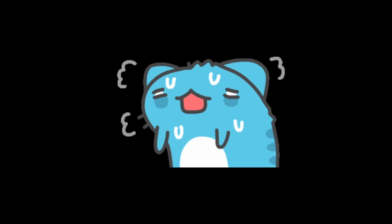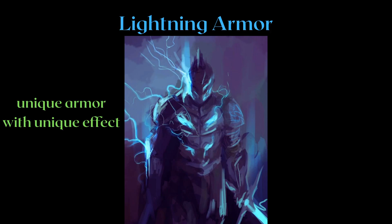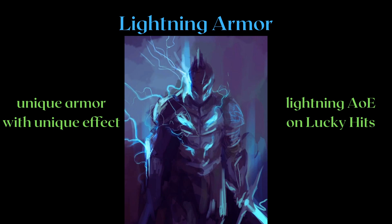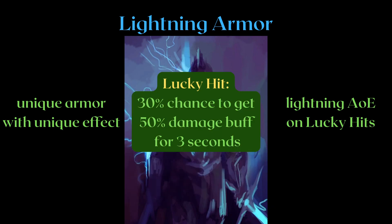After learning about how lucky hit chance is actually calculated, just exactly how do you apply it to your build? Let's say there's a unique lightning storm armor with a unique effect that promotes a lucky hit build by calling down a lightning AOE every time you proc a lucky hit event. The damage from the piece is very high and you want to build around this armor, so you get another piece of gear that gives you a 30% chance to get a 50% damage buff for 3 seconds after getting a lucky hit. The duration is not long, so you want to lucky hit as many times as possible to keep the buff.